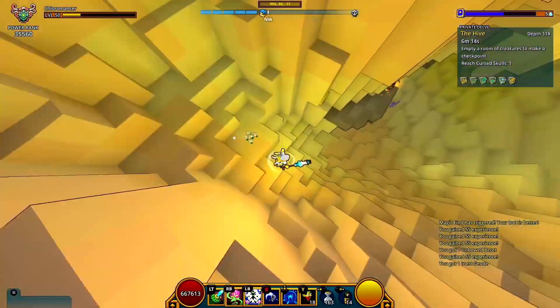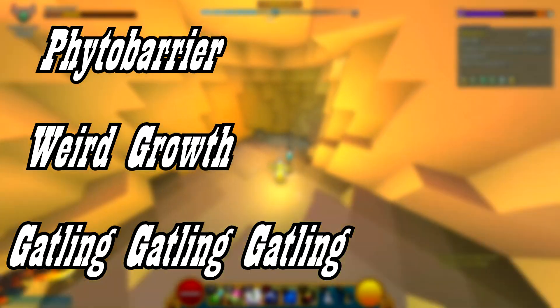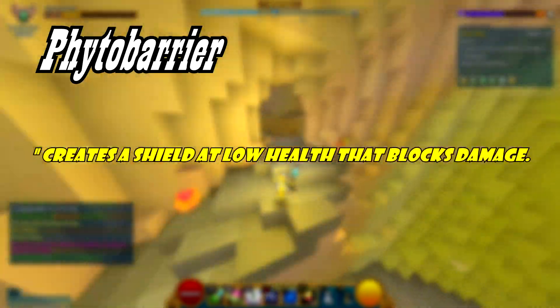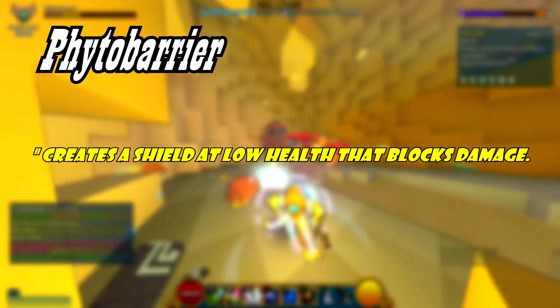The Chloromancer has three hidden effects which are going to be called Fido Barrier, Weird Growth, and Gatling Gatling Gatling. Starting off with Fido Barrier, which reads: creates a shield at low health that blocks damage.